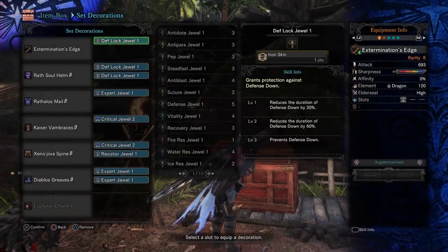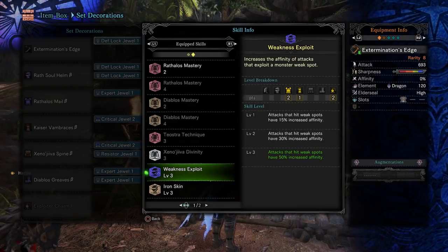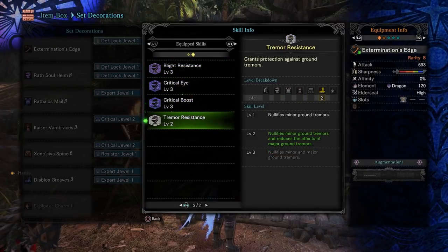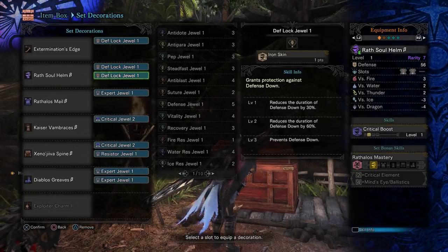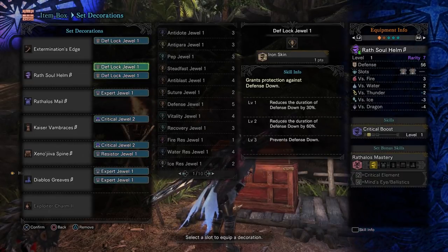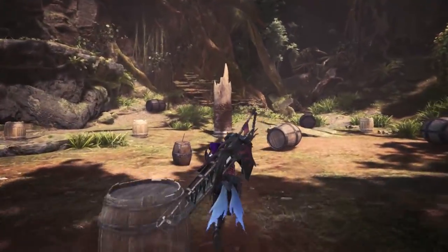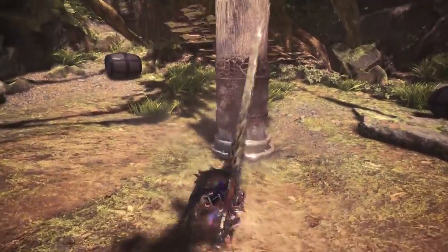We've got the Exploiter Charm, which gives us Weakness Exploit level 2. As far as our decorations go, nothing too crazy. We've got Defense Lock gems in here so that we've got the Rathalos Mastery, which increases our damage by 3% when we crit. In total we've got Weakness Exploit level 3, Iron Skin level 3, Blight Resistance level 3, Critical Eye 3, Critical Boost 3, and Tremor Resistance level 2. You can use either the Defense Lock or Protection Jewel or Vitality — really up to you. This is just the way I'm personally running it, mainly because I don't have attack gems. It's a pretty decent set and does okay damage as well.